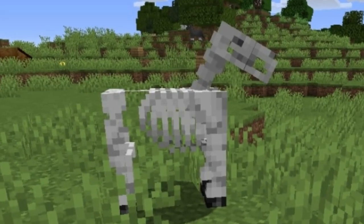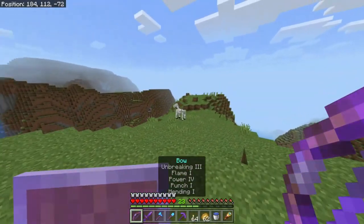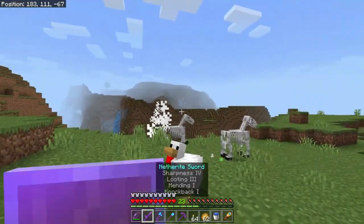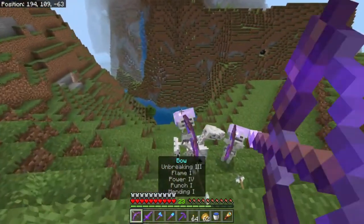When finding these horses, there will be a Trap Horse. It looks like a normal Skeleton Horse, and when coming within a 10 block radius, it will be struck by lightning. The Skeleton Trap Horse transforms into a Skeleton Horseman, and also spawns 3 additional Skeleton Horsemen — they can be very dangerous. So kill the Horsemen and steal their horses.